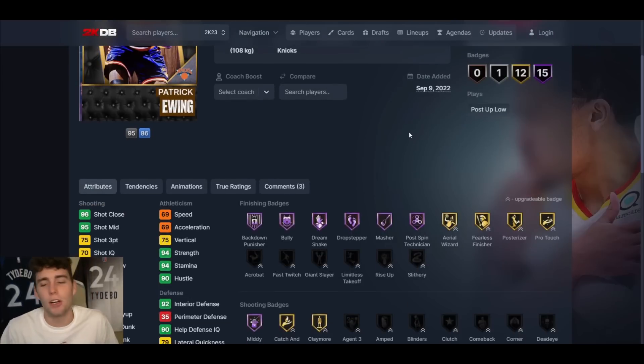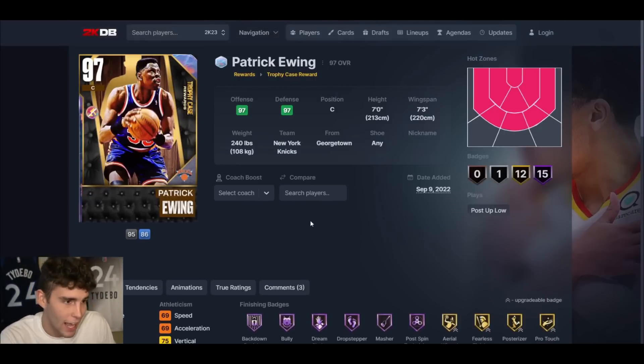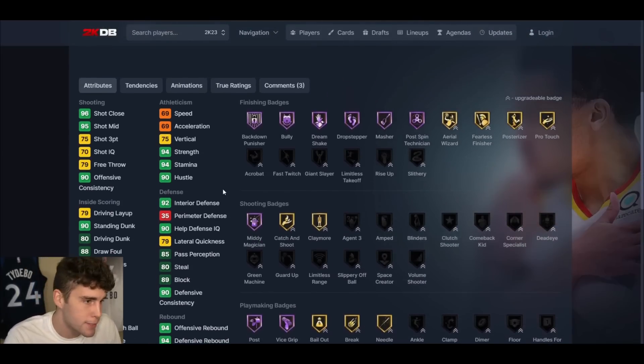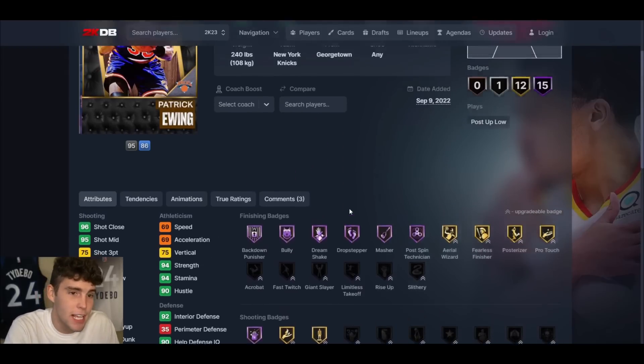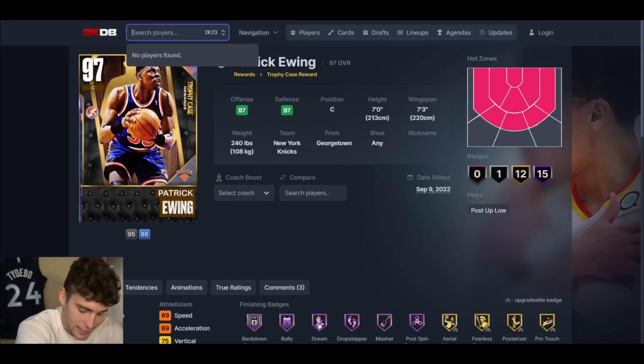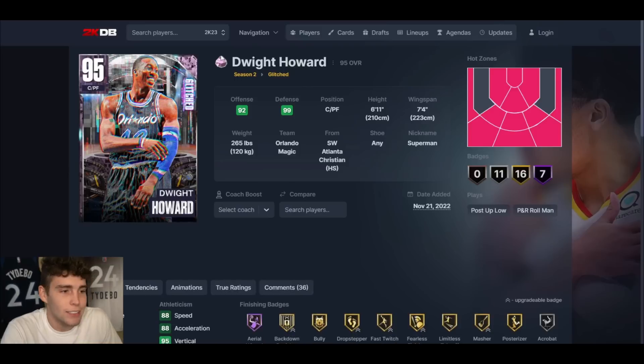At number 6 is Galaxy Opal Patrick Ewing. I've said for a long time that Patrick Ewing is a bona fide scrub in MyTeam, and I still think there are way better options — Jimmy Butler, Anthony Davis, and Clyde are all better trophy case pulls. But he's got Hall of Fame Anchor, Box Out Beast, Brick Wall, Interceptor, Pogo Stick, and Post Lockdown, and he's seven feet tall. People have used him and qualified for the 250K tournament, so I can't fully slander him. He's free and still doesn't play for me, which says a lot.